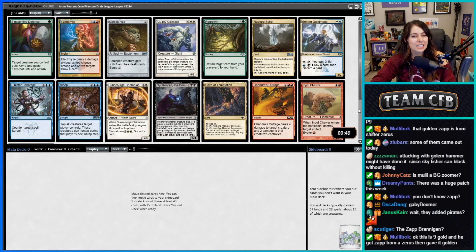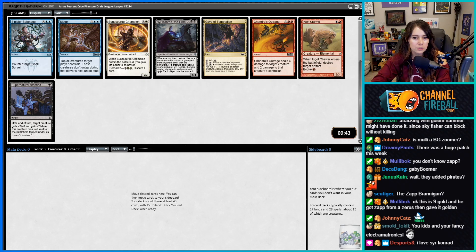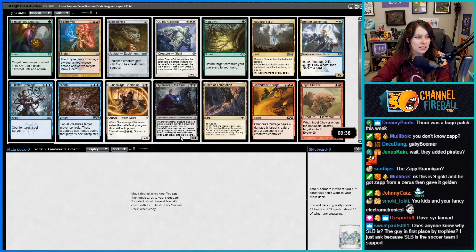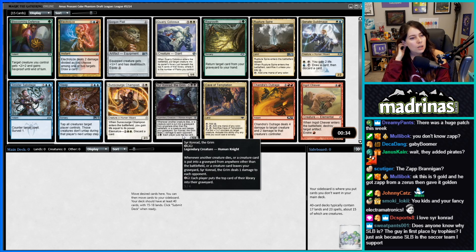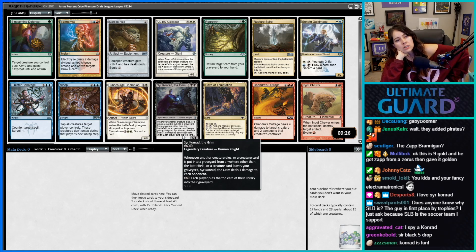Hello everybody on YouTube and welcome — we are drafting the Amaz Cube. It's currently out on Magic Online as part of the Cube Spotlight Series, spanning from June 3rd to June 10th. Our last card option is Supernatural Stamina, which we don't want. We haven't drafted blue-red; we could take Electrolytes and go that direction.